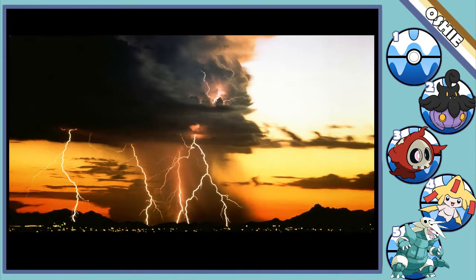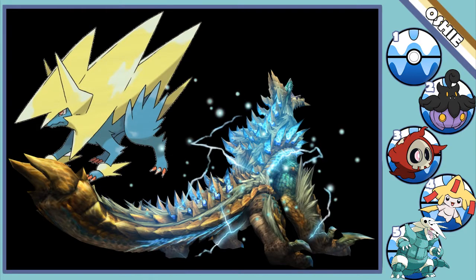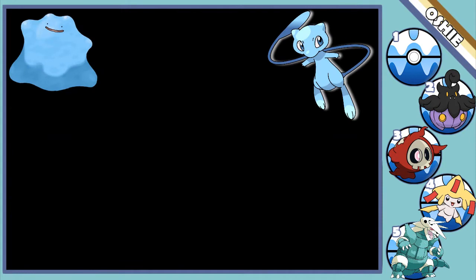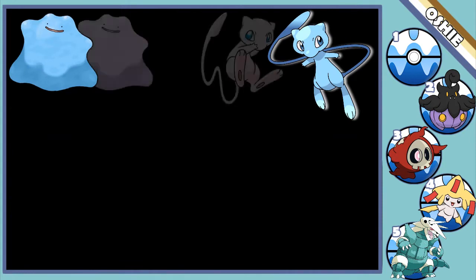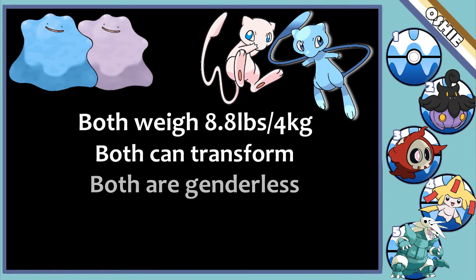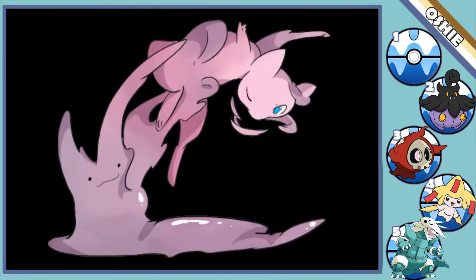Honorable mention number two: Manectric. Manectric's Electric typing is complemented by an awesome black and yellow color scheme, making it look almost like a thundercloud. Mega Manectric also looks like the Zinogre from Monster Hunter 4, which is kind of neat. My final honorable mention: Mew and Ditto. Their shinies are the same, just like their original colorations, their weight, and their shared ability of transforming. Pair that with the fact that they're both genderless, share the same base stat total, and that Ditto becomes more common in the wild the closer you get to Mewtwo in the Unknown Dungeon — I'm not going to say that Ditto is a failed clone of Mew, but Ditto is a failed clone of Mew.